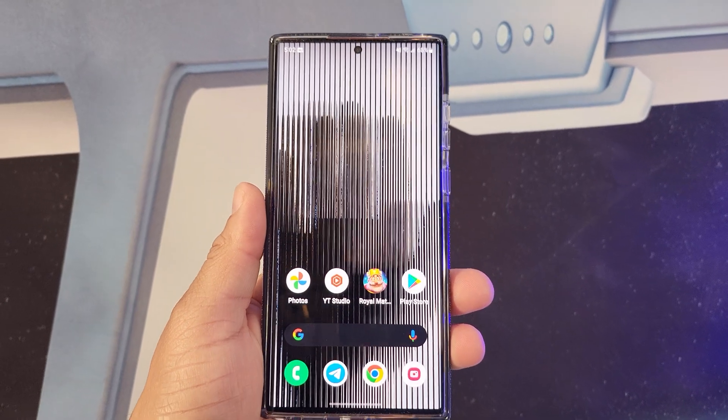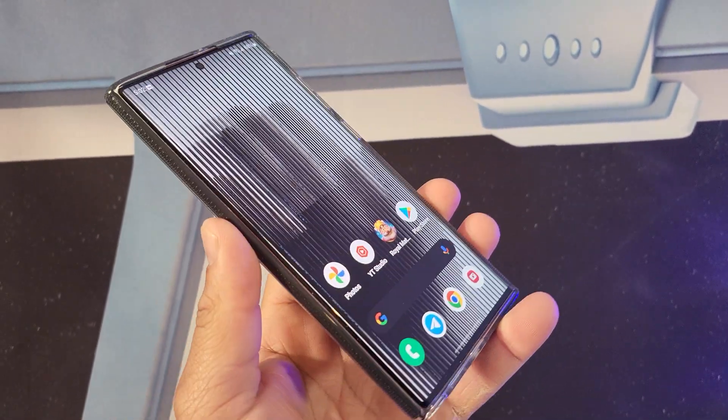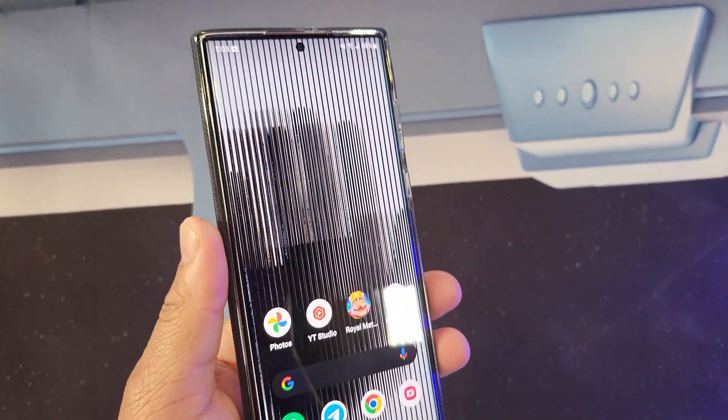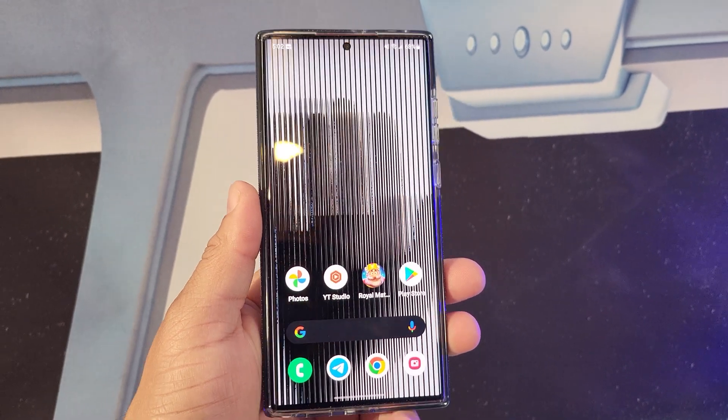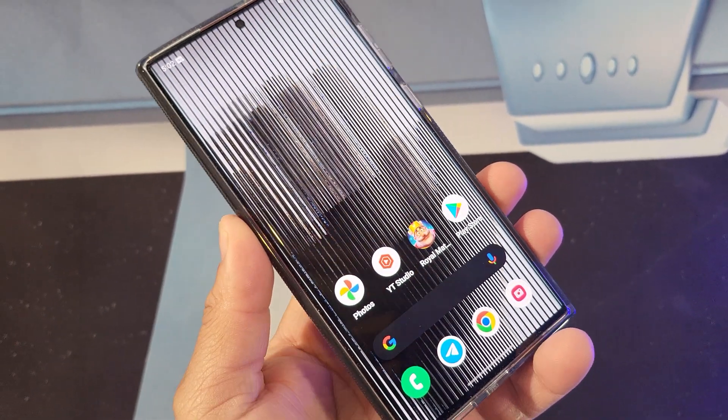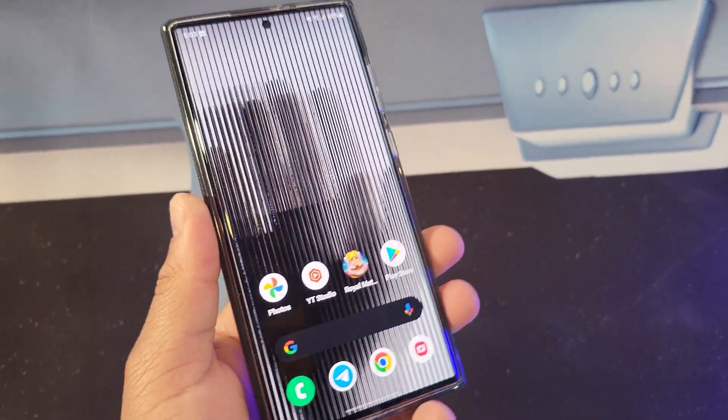What's up guys, this is Eric back with another video. The highly anticipated Nothing Phone 1 is supposed to come out later this year, and Carl Pei stated they will release a beta version of the launcher for the world to play with. It's only available for a few devices — unfortunately OnePlus devices are not included — but the list does include some Pixel phones and some Galaxy devices, so I was able to download it on my Galaxy S22 Ultra.